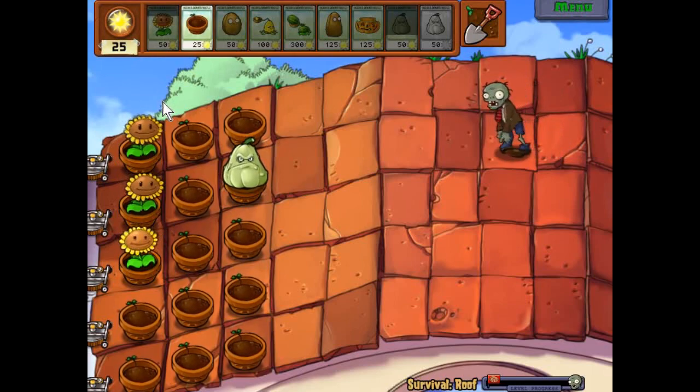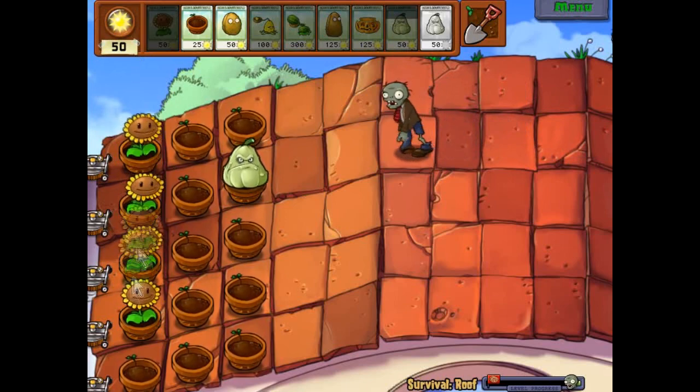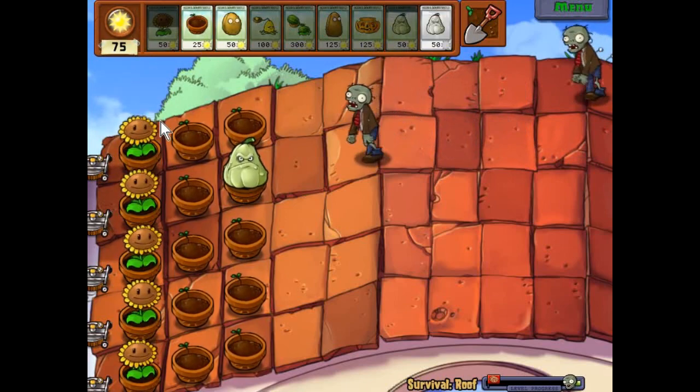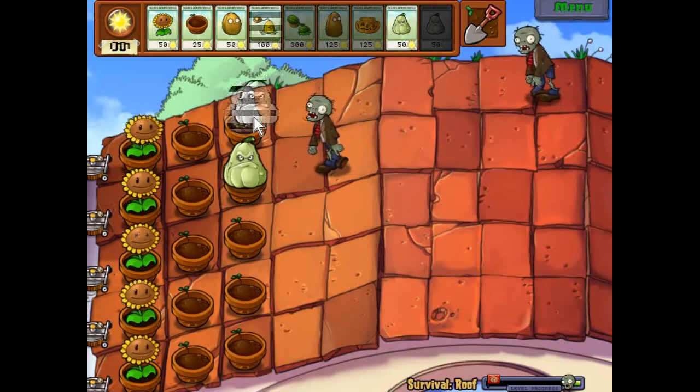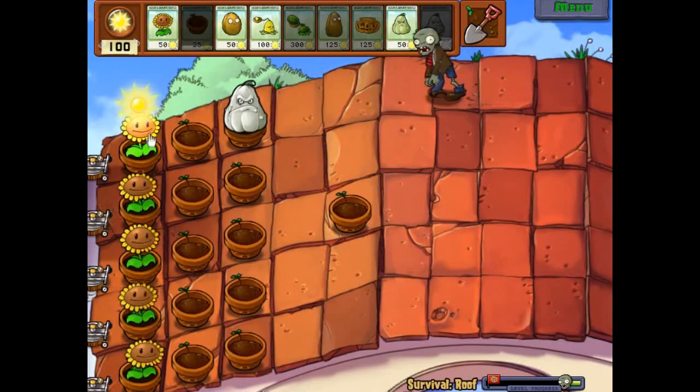Still strongly recommend getting the Imitator if you haven't already. It makes the beginning parts of the survivals fairly easy, with having a double squash combination — so when you just need an extra little thing, you have it.